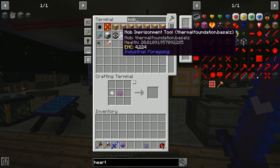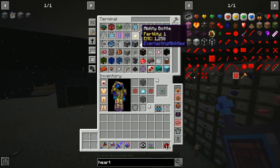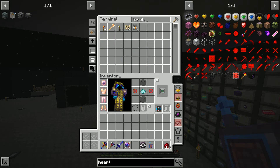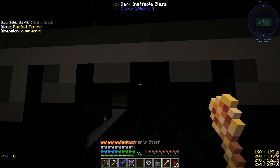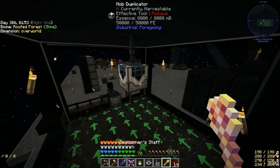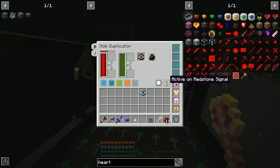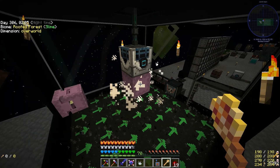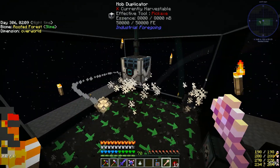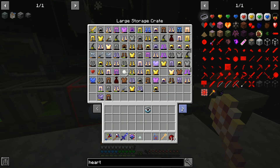I did get the mob imprisonment tool with a shulker in it, so I thought we'd just have a go seeing where we can use our farm in the mob duplicator. The problem is they kind of spawn weird. That'll do. Hopefully we get some shulker shells in our chest — assuming yes, there we go. We'll leave that running in case we need more shulker shells.